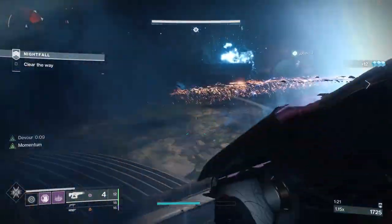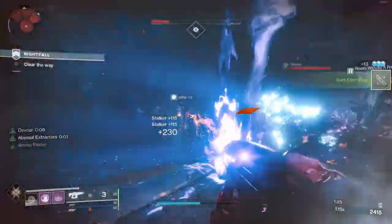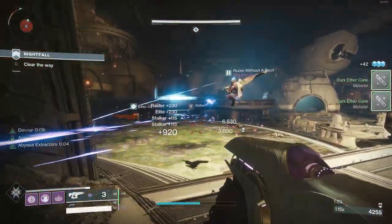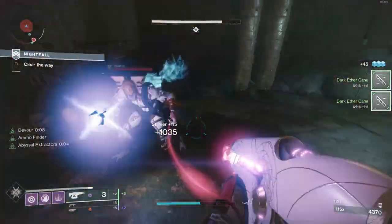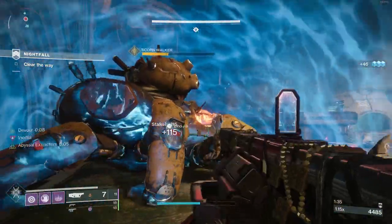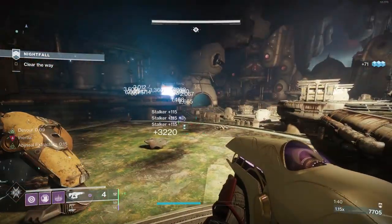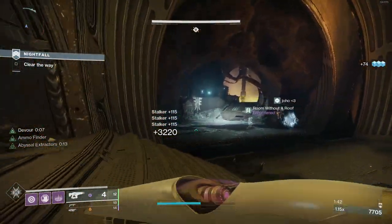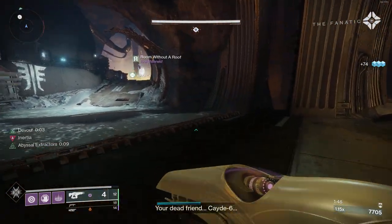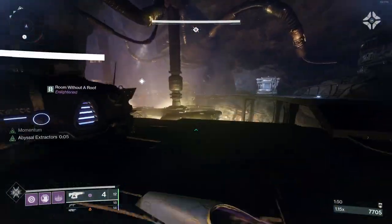Once the plate is down and the walker is spawned, move over to the left side and activate Devour again. Start killing all the enemies — the faster you kill, the better it is for your teammates. Target the chieftains first, then kill all the other adds. Have your teammates break a leg of the walker, then all three of you go inside the bubble and use whatever ammo you have to kill it. Afterwards, as your teammates run ahead, wait for the voice line — if you don't, you might not activate the checkpoint properly.